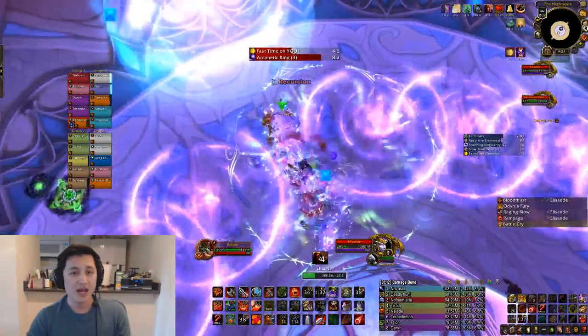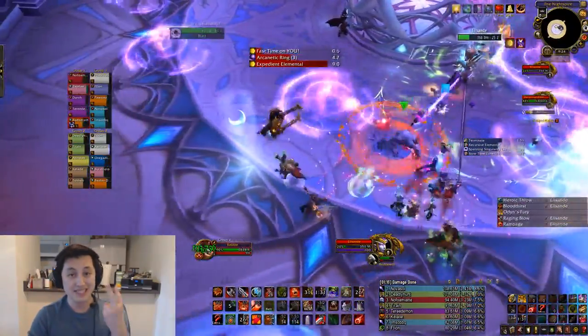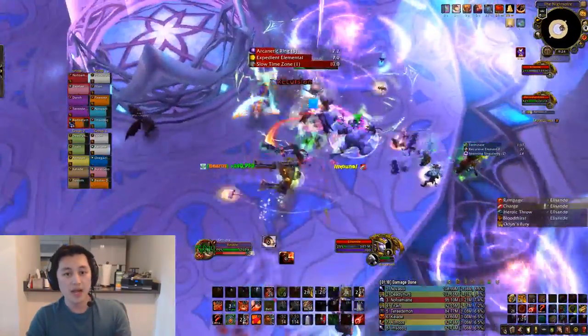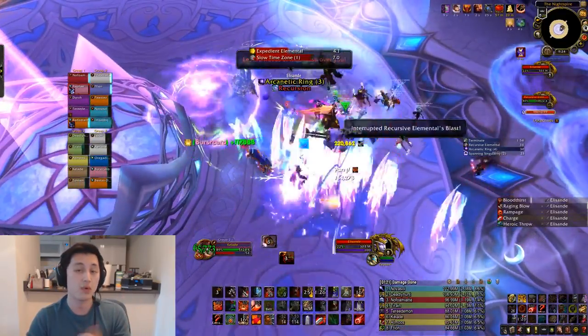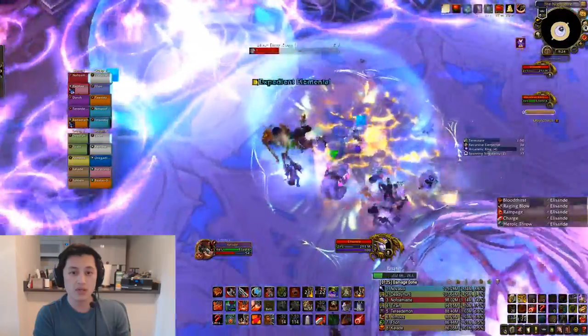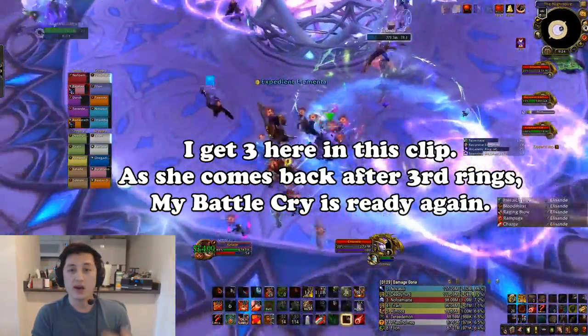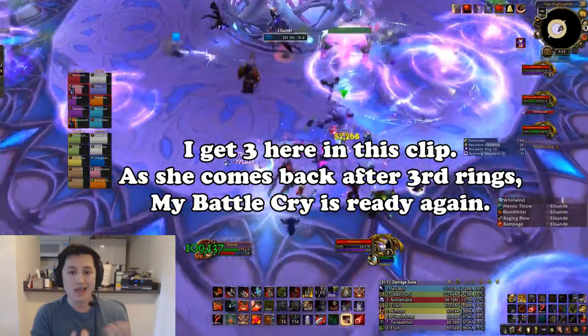And for Mythic Ellison, I know that as long as I use Battlecry before she goes off and does her second set of rings, I'll have my Battlecry ready when she finishes her third set of rings when we're bursting her down. So for Mythic Ellison, sometimes I'll get two Battlecries off and sometimes I'll get three Battlecries off.